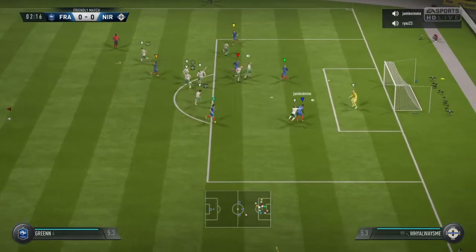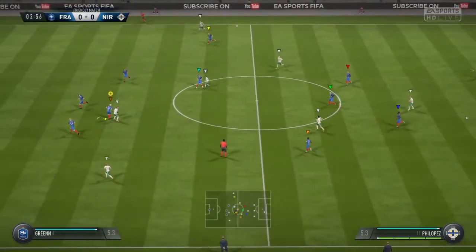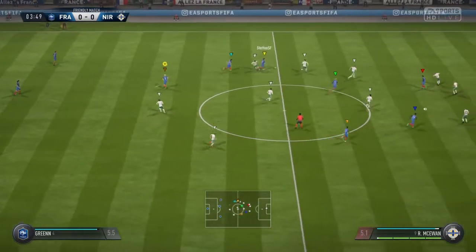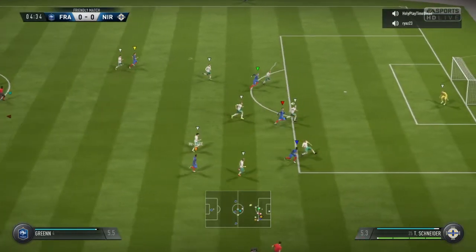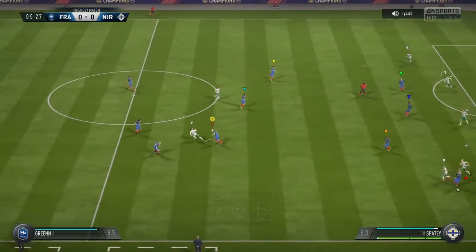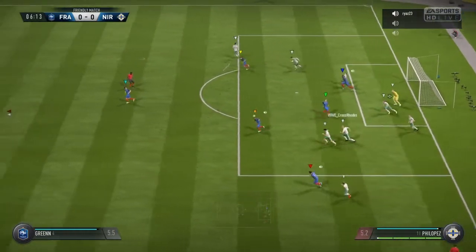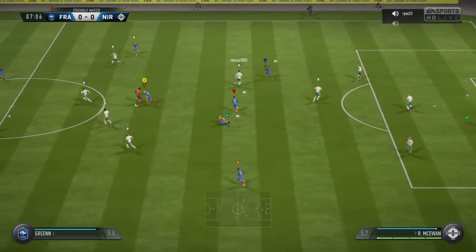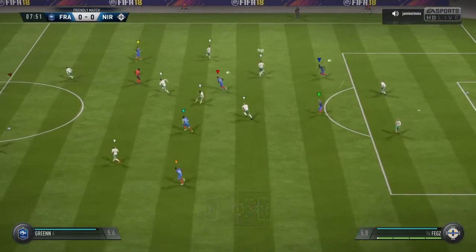Taylor. Papadopoulos. Trying to switch on the attacking power in this situation. Now the possibility for a cross. Makes a challenge here. He has cleared the danger. He's gone and won the ball with a very good tackle. Here's Taylor — and then he went, just diverted it away.